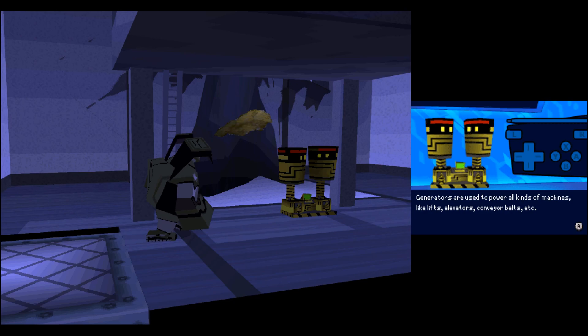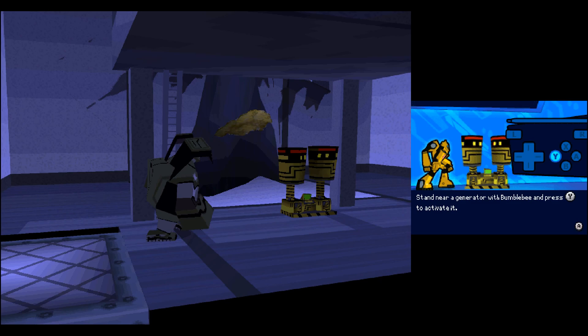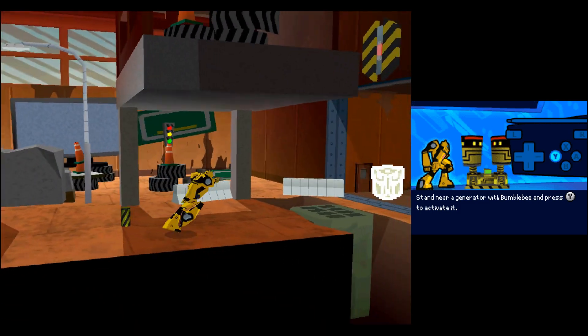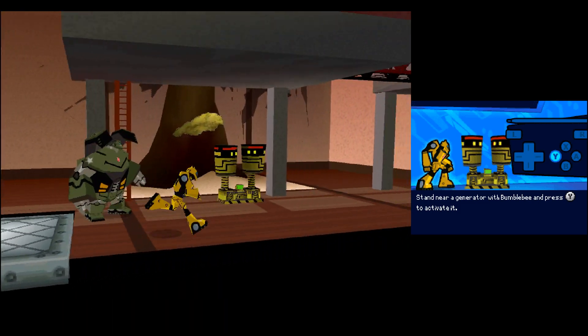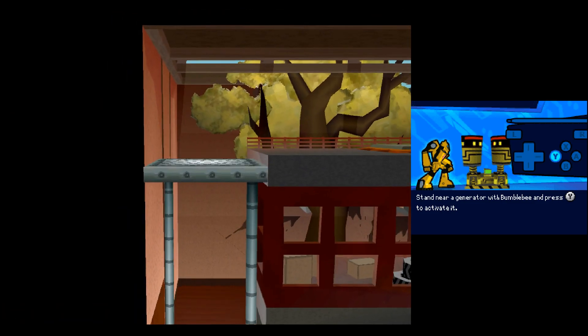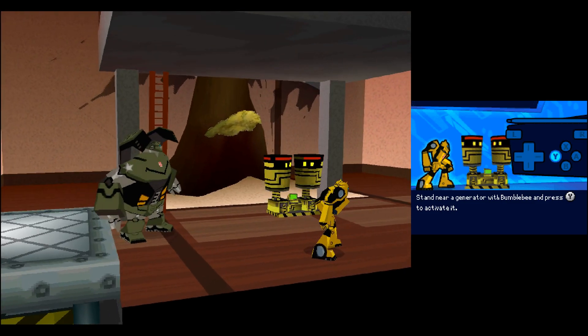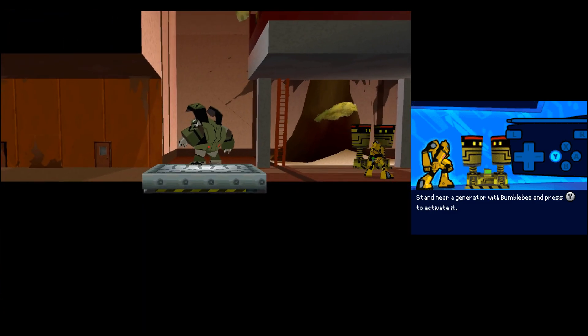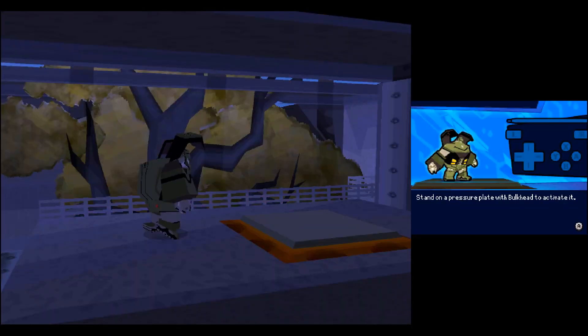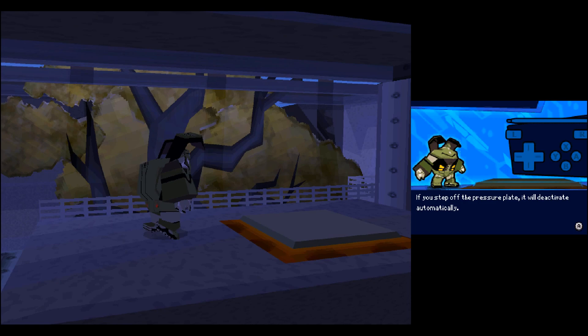Generators are used to power all kinds of machines, like lifts, elevators, conveyor belts, etc. Stand near a generator with Bumblebee and press the Y button to activate it. If you move away from the generator, it will shut off automatically. Stand on a pressure plate with Bulkhead to activate it. If you step off the pressure plate, it will deactivate automatically.